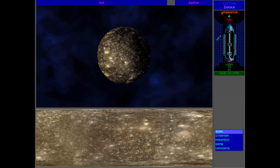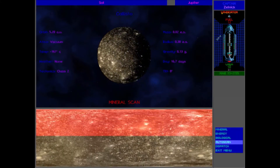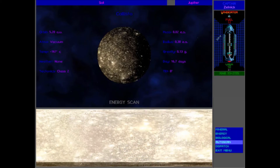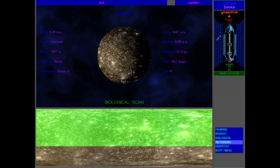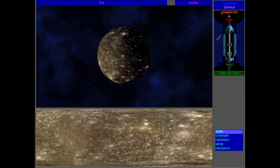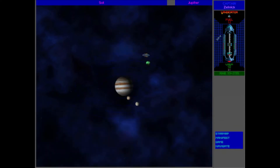What planet — what moon is this? Callisto. Well, that's useless. Very good. I think there's only one more thing to go to in this particular system.